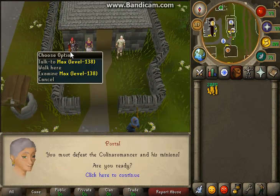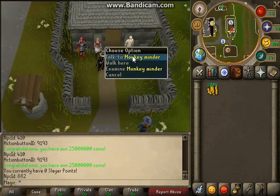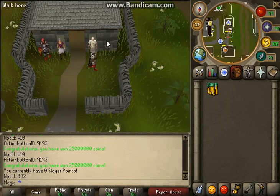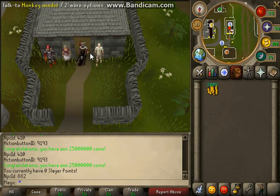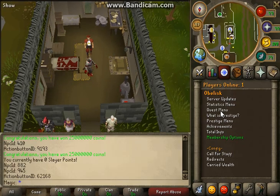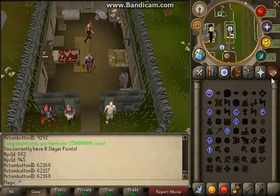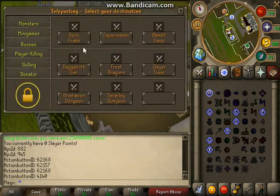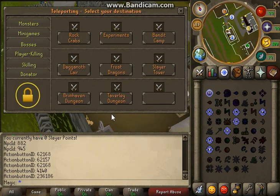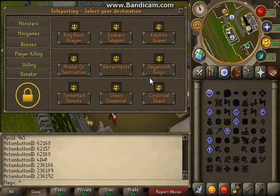We have Recipe for Disaster — that's all working. In order to get your max cape you have to fight Max and he gives you the cape once you get all your skills. Here's the quest guy; the quests we currently have are Witch's Worm, Lunar Diplomacy, and Desert Treasure. Here's our custom teleport menu with all these teleports and minigames — currently Barrows is not working but we'll fix that soon — and all these bosses.